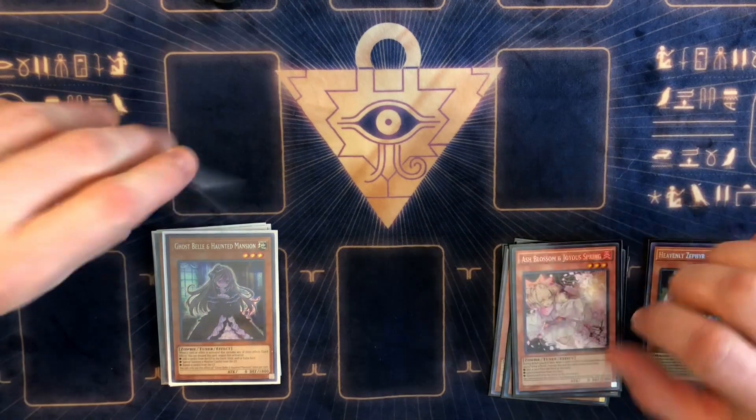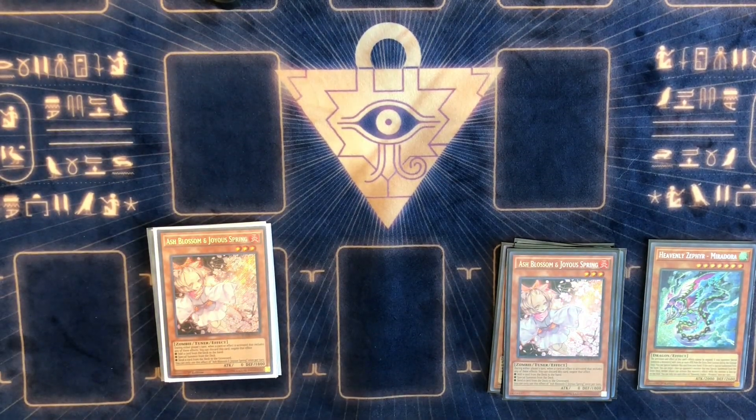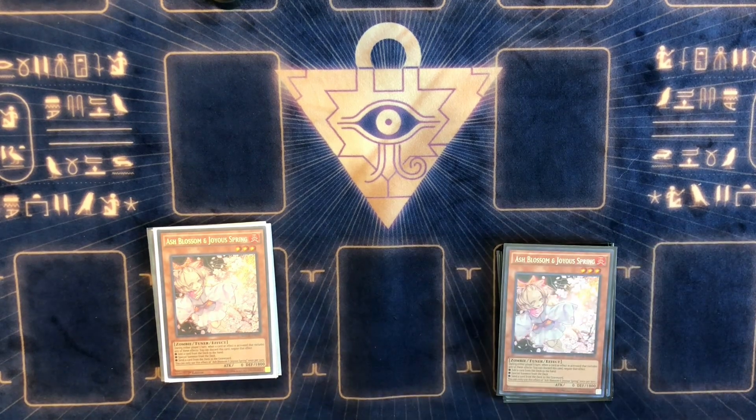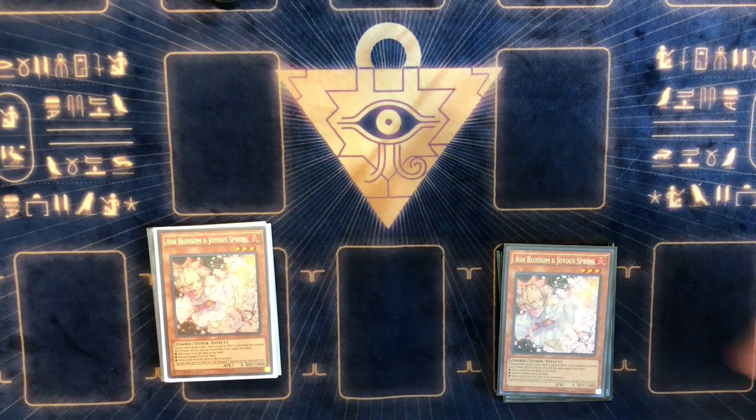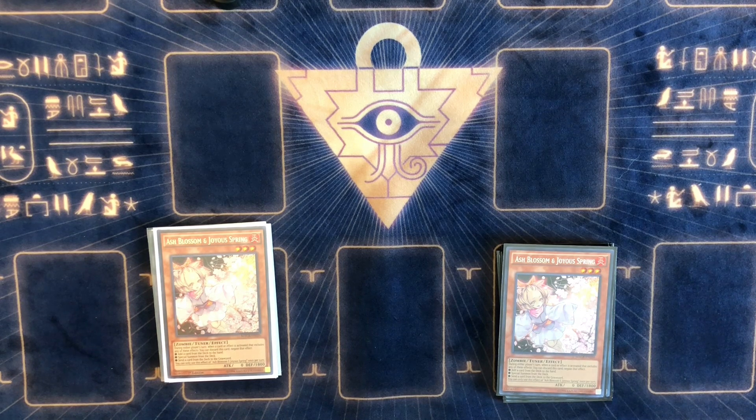Number one — flip them — Ash Blossom! We match! Both of us picked Ash Blossom. Do we even need to explain it? It's just so good — it can literally stop an opponent's turn if you hit Ash at the right spot, it's game. It's so generic; every deck tries to add a card from the deck to the hand or special summon from the deck. Ash Blossom is the best main deck hand trap, bar none. And for you guys dropping Ash to two — bump it back to three. That's been Shane and Tyler with our top five updated hand trap video for February 2021. House of Cards TCG signing out.